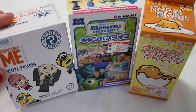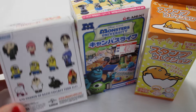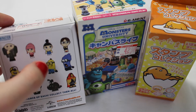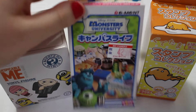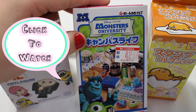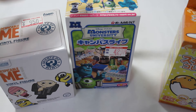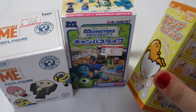I have a Despicable Me Mystery Mini that I found the other day. I only bought one because I like Despicable Me but I don't know if I like it enough to collect them all - though I really want the unicorn or the evil minions. I also got a Monsters University Campus Life; I've opened two of these but this is the last one. I bought it so long ago I completely forgot about it, so I don't think you can really find it anywhere anymore.